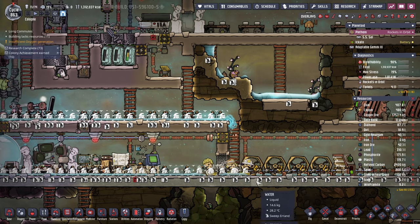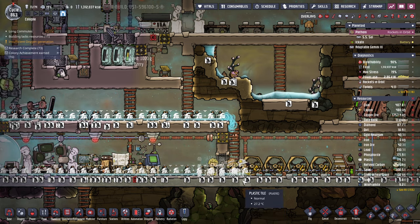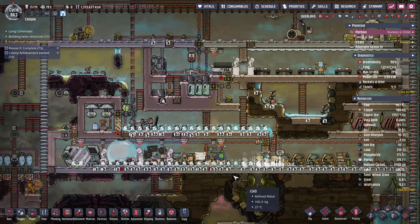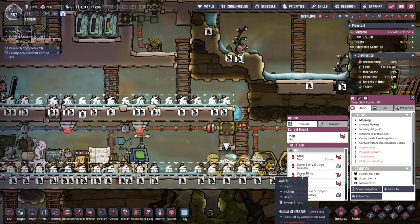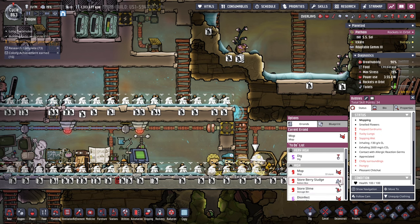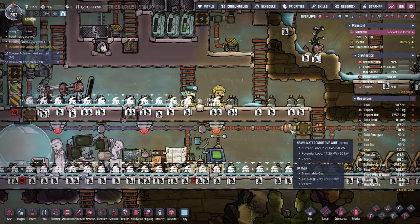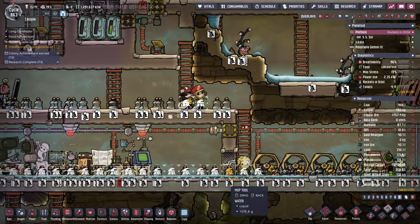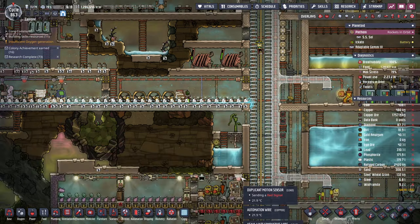Maybe do the top ones first so it stops dripping on you. It's priority five. I'm just going to tell them all to move because I don't think they'll ever stop unless I tell them to go somewhere else. Okay good, you get rid of the top one and that bit, then you get rid of all of this.